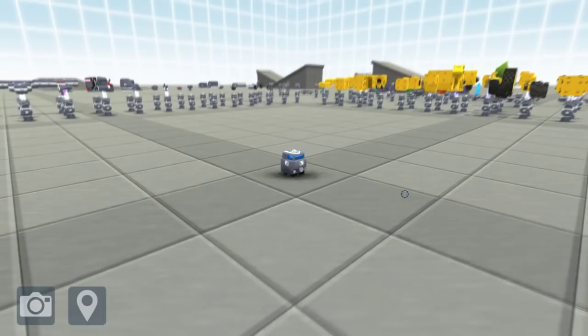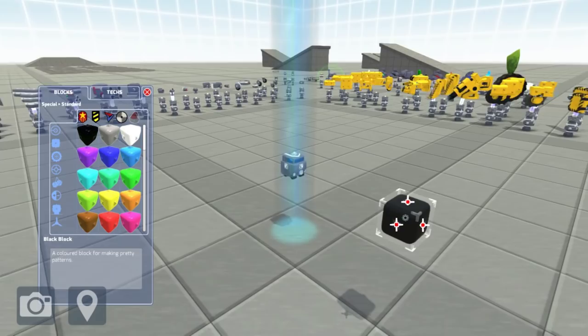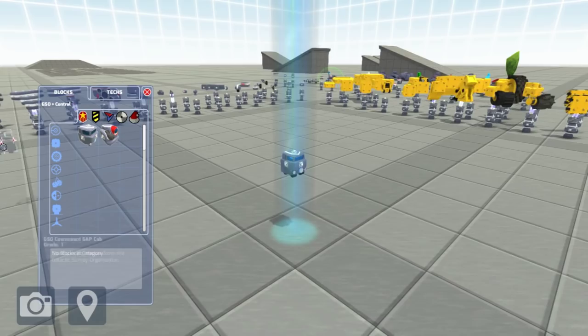On the left-hand side here, you can see the Block Painting menu. It has several different categories, which you can see down the left-hand side, as well as the Corporation logos across the top. We have GSO, GEO, Venture, Special and Experimental.